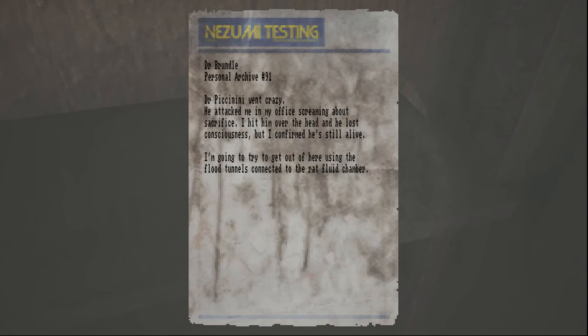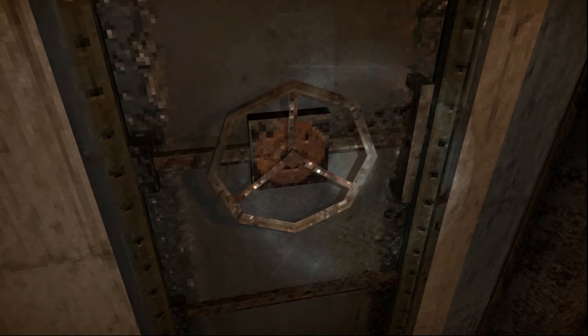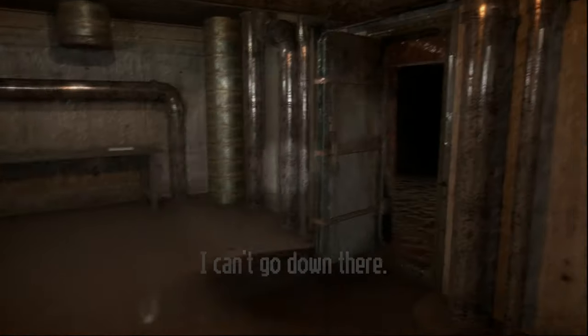Dr. Brundle personal archive number 91: 'Dr. Paccinini went crazy — he attacked me in my office screaming about sacrifice. I hit him over the head and he lost consciousness, that asshole. But I confirm he is still alive. I'm going to try to get out of here using the flood tunnels connected to the rat fluid chamber.' Is that this? Yep, it is — that's nasty. Did my dog fall back down there? What a useless animal.